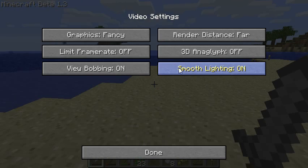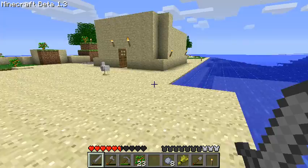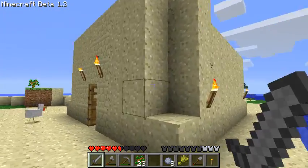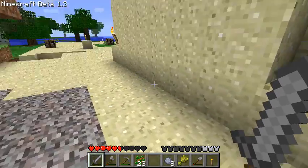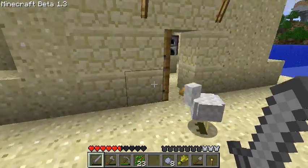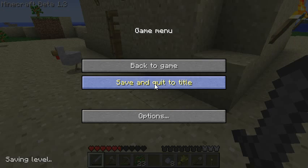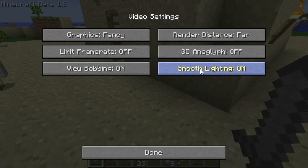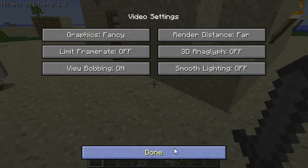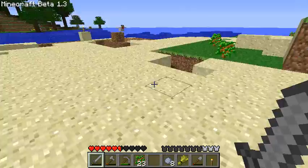Another update is smooth lighting. You've probably seen people online with super fancy-looking lighting — previously that was because of a mod originally called 'Ambient Occlusion,' then changed to 'Better Lighting.' Now it's in Minecraft by default. Just push Escape, go to Options, then Video Settings, and turn smooth lighting on or off. With it off, it'll look just like before — the blocky-looking light.